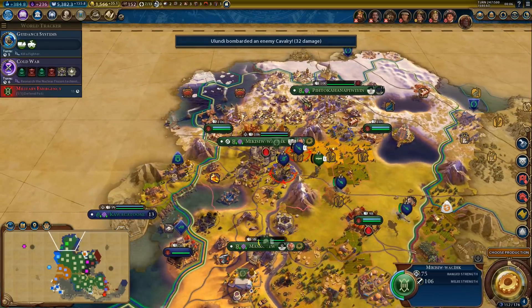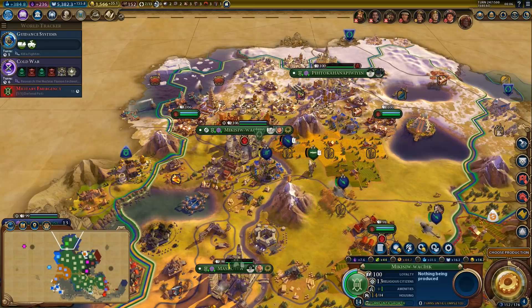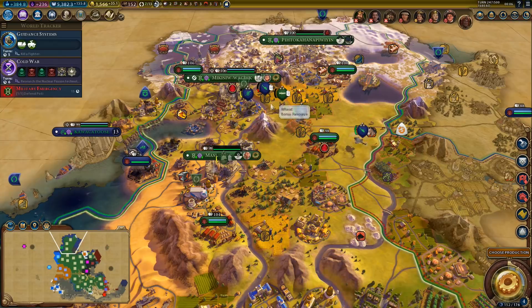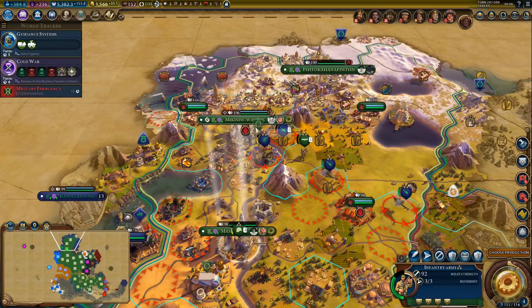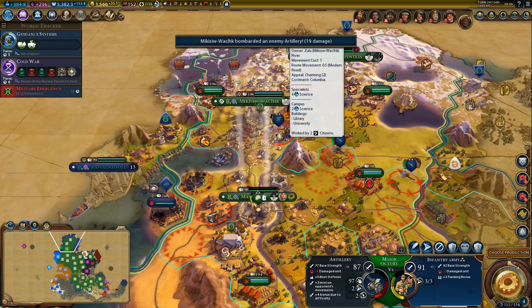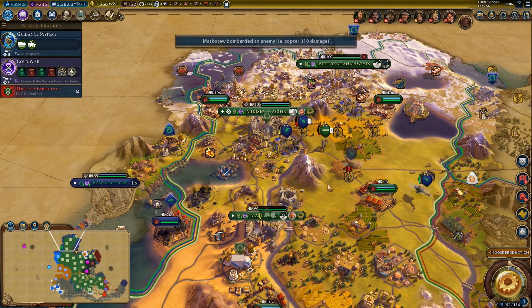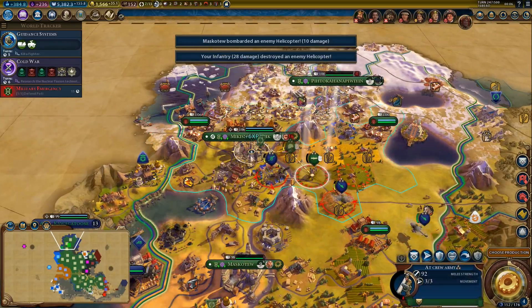One more promotion — first let's get rid of these guys. We almost lost our AT crew. I think he's slightly screwed — actually, hold on, we still got the infantry army. This is not quite enough for a kill, that's a little bit unfortunate. But this is enough for a kill — and we can move into our city, so he's safe.